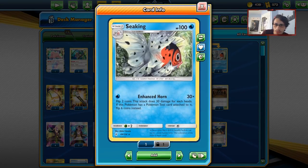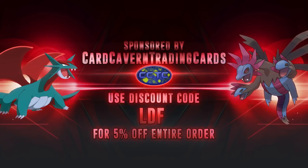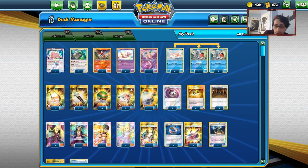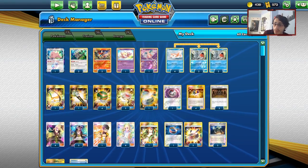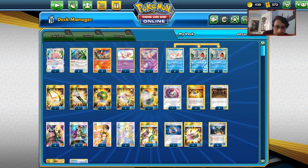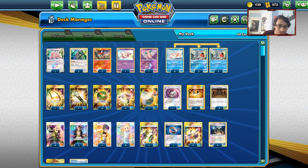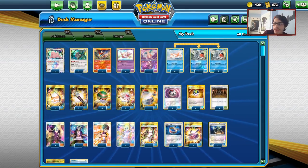We're going to be trying to make Seaking work today. Before we get into the video, shout out to the sponsor Card Cavern TCG. If you're ever in need of any PTCGO codes — especially Unbroken Bonds pack codes, Pokémon GX box codes for Kangaskhan GX, Alolan Marowak GX, Pikarom deck box codes, trainer kits, or elite trainer box codes — you can get them over at Card Cavern TCG. Use code LDF for a 5% discount at checkout.